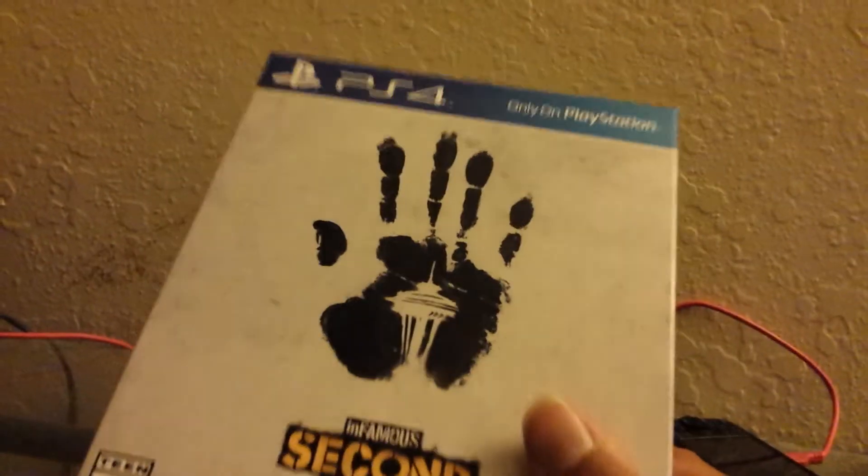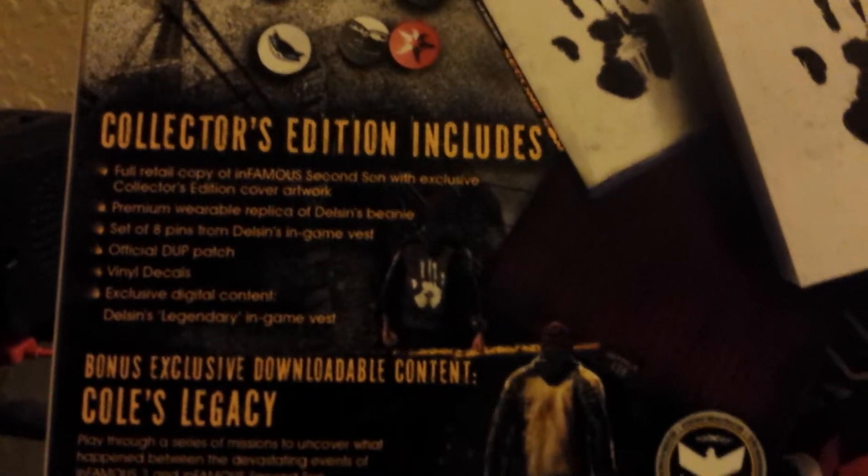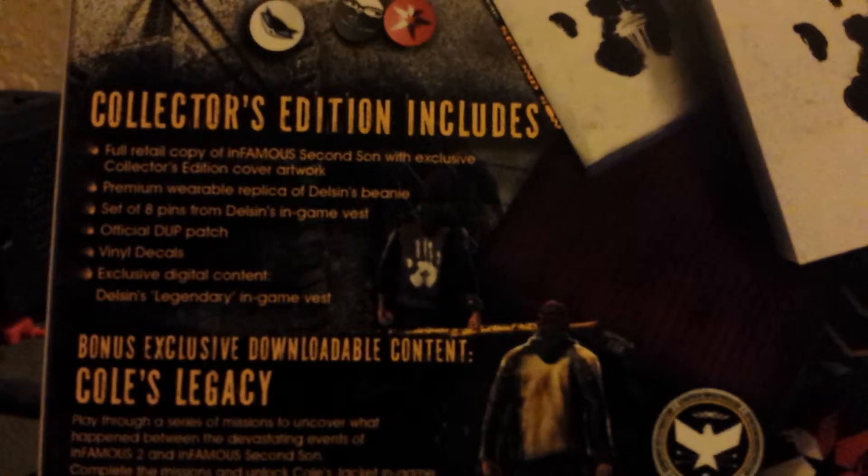I'm going to unbox the Infamous Second Son Collector's Edition. As you can see, the front has the handprint title. Let's see the box from this side, same thing from the other side, and the back — I think this is artwork. This game comes with eight set of pins and a patch. The collector edition includes a full retail copy of Infamous Second Son with exclusive collector's edition cover artwork.